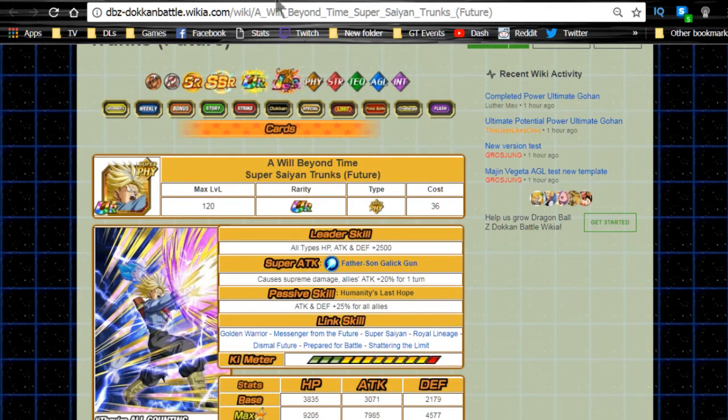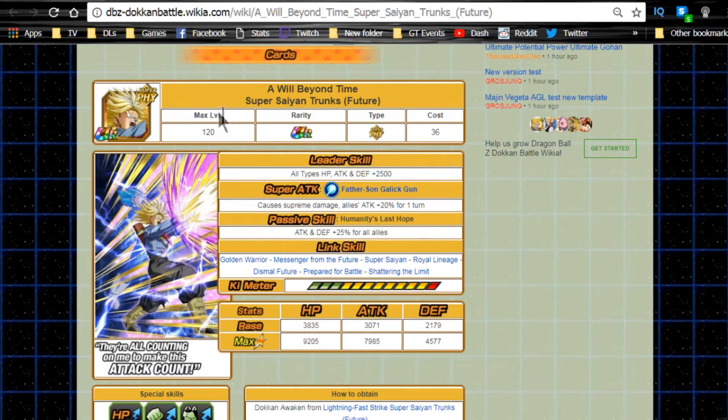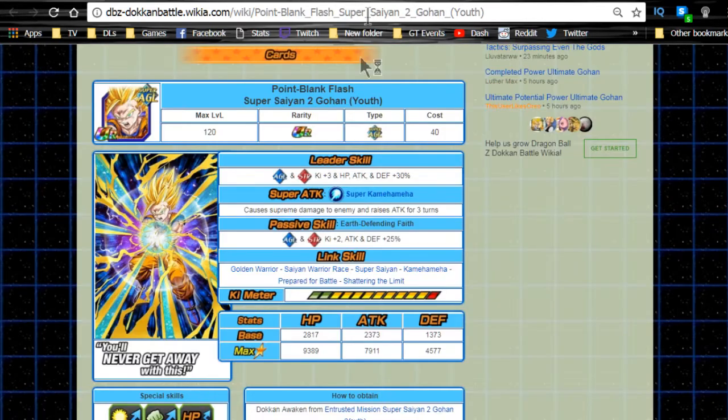The next one below those two is Will Block Beyond Time Super Saiyan Trunks Future - the Dokkan version. His passive is Attack and Defense +25 for all allies, a standard flat-out buff that's really good. He's also a Super Saiyan so you'll have the 10 buff link, plus he has Prepared for Battle and Shattering the Limit depending on who you're running.